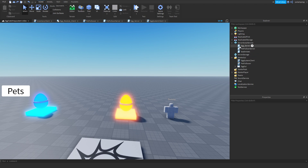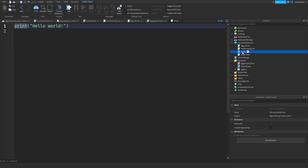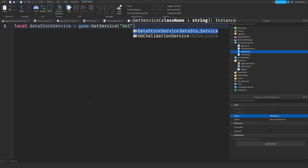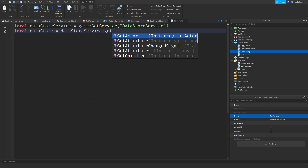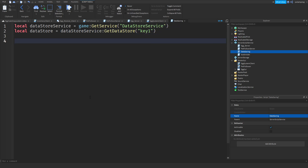We're going to start with saving the pets. I'm going to add a separate script called DataSaving. Inside that script we'll start by getting DataStoreService: DataStoreService is equal to game:GetService('DataStoreService'), and localDataStore is equal to DataStoreService:GetDataStore() with a key — I'll just name it 'Key1'.